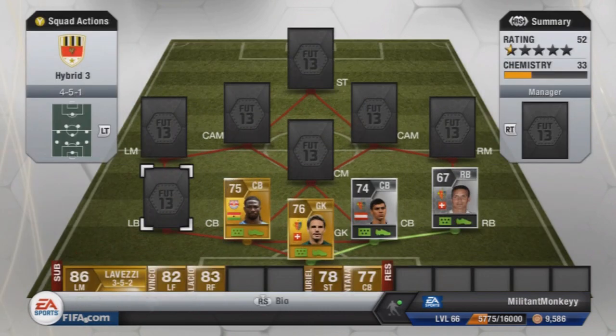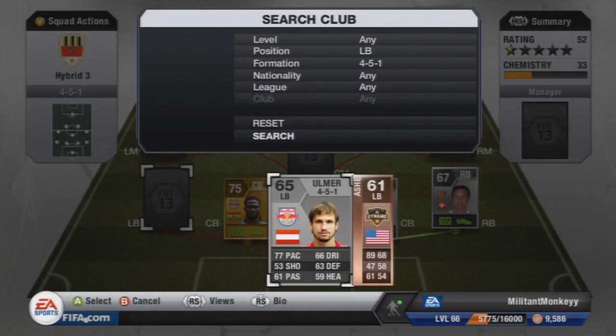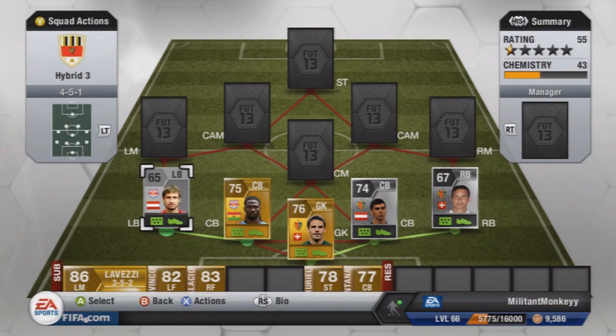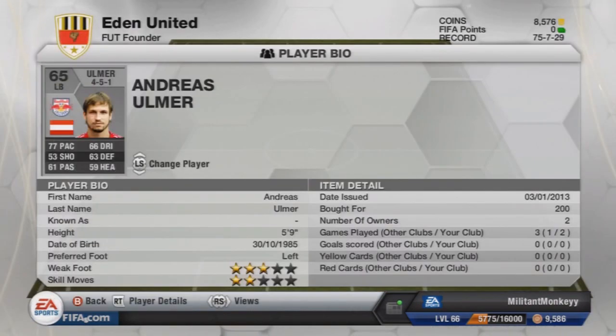At left-back we have Ulmer from Red Bull Salzburg, to link with Vorsa. There really isn't much to talk about with him — he cost me 200 coins and he's mostly in there for chemistry, but he certainly does the job efficiently.